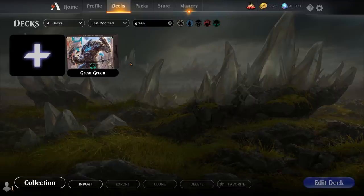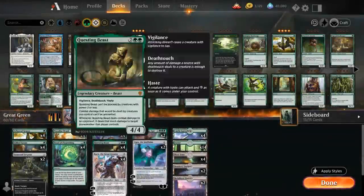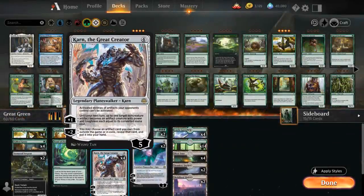Hello and welcome to another Magic Arena gameplay video. Today we're taking a look at another standard deck, this one nicknamed Great Green, as we're playing with Karn the Great Creator as one of the centerpieces of the deck.